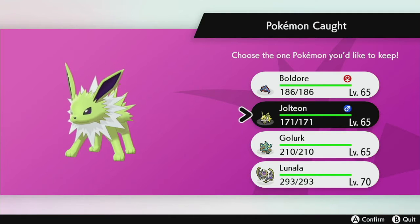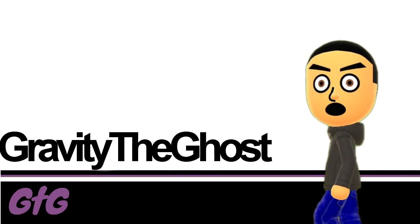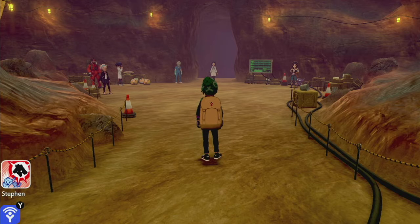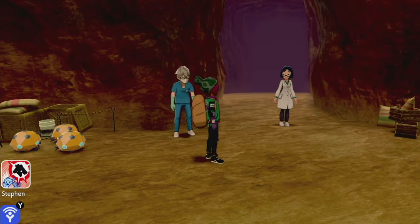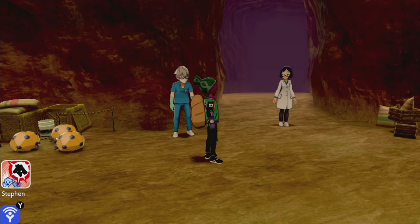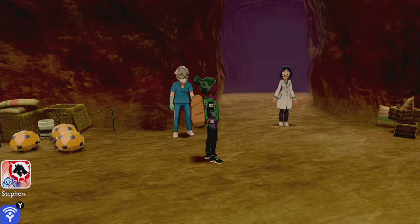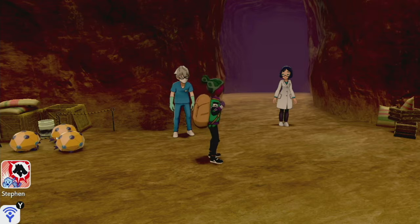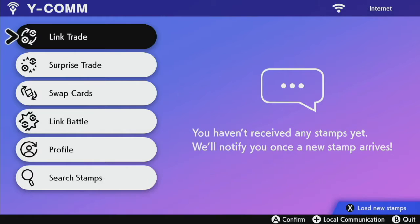Hey everybody, it's Gravity here and we're gonna be doing some online max raid battles with randos. I'm gonna try to get myself a shiny Lunala because I love shiny Lunala — have you seen that design? It's literally amazing. Oh, it just disconnected. Why? That was weird.